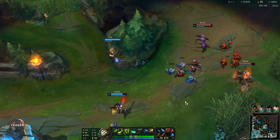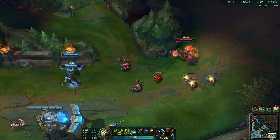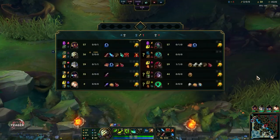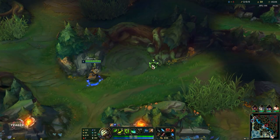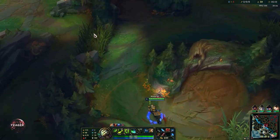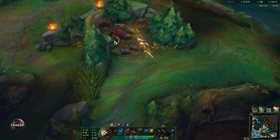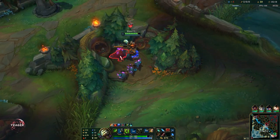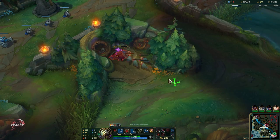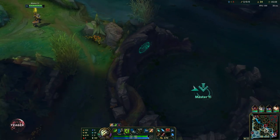Because of your ultimate, every takedown will also reduce the cooldown of your basic abilities, so you can constantly go invisible, spam your abilities, then go invisible again. I bought a control ward here because Master Yi is really good at doing drakes early — he can do those really easily because of his W, his true damage, and so on. This control ward can help clear out vision. If they don't have vision at the drake pit, I can take it. So let's go and see if it is warded.